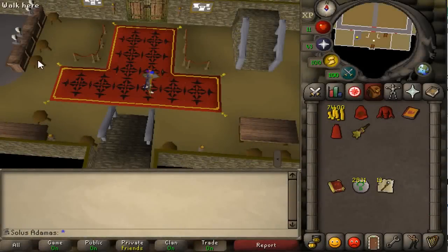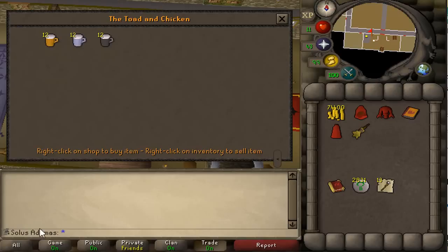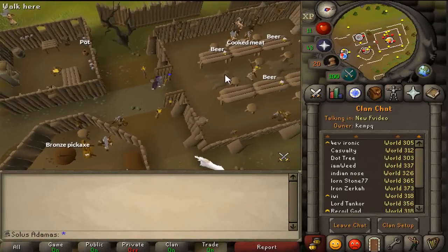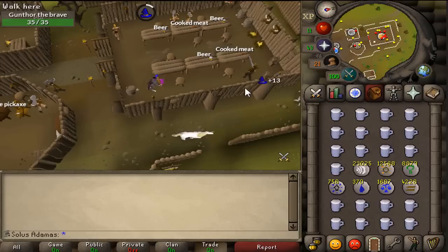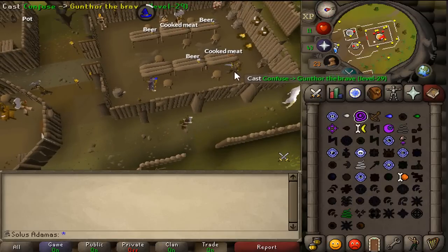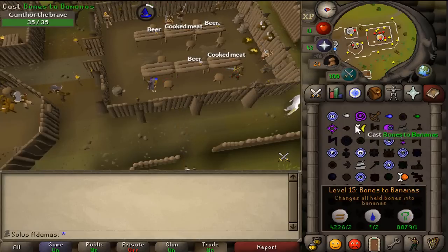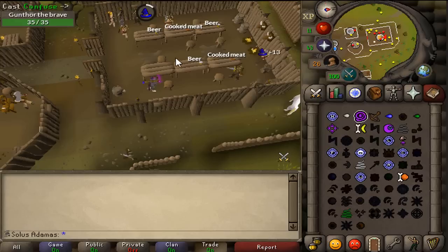From level 1 magic, I recommend teleporting to the games room with your minigame teleports and purchasing wizard mind bombs. With these, you can boost up to level 3 and start casting Confuse on NPCs. I recommend doing this with armor that reduces your magic accuracy, as confusing an opponent successfully will not allow you to do it again for a few minutes. A good location to do this is at the Barbarian Village house. You can move up to Weaken at level 11, and then to Curse at level 19. When casting Curse, switch to an earth staff instead of a water one.